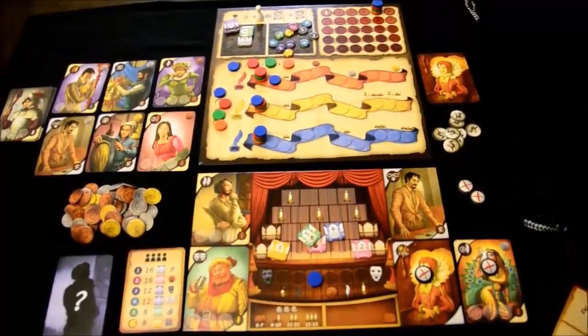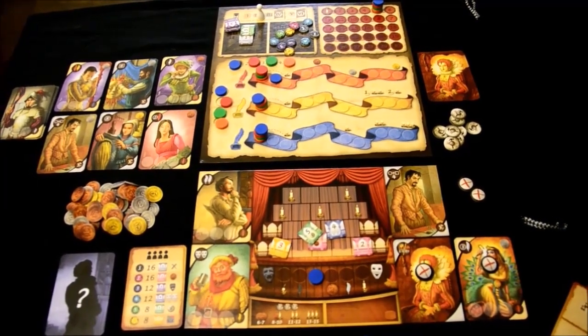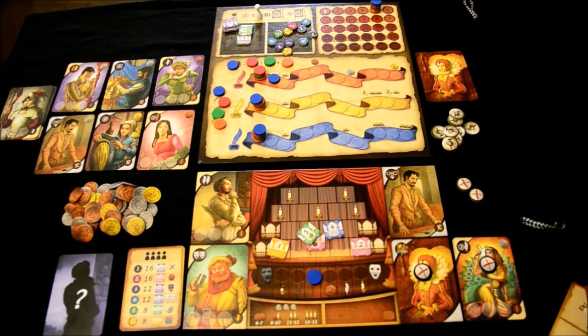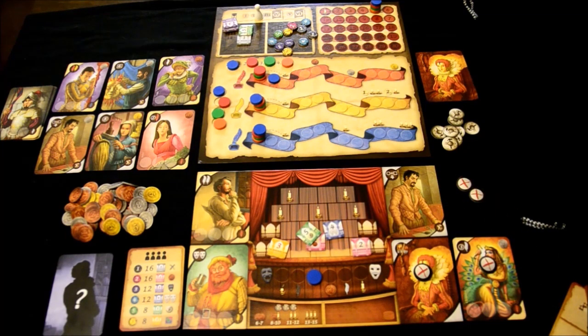That is the game. You keep taking actions like that until the end of round six. You'll have your final dress rehearsal, then score points based on where you are on the tracks and acts. Subtract two for every actor you cannot pay at the end, plus one for any gold elements in your sets and costumes. That's a run-through of Shakespeare — let's get to my final thoughts.